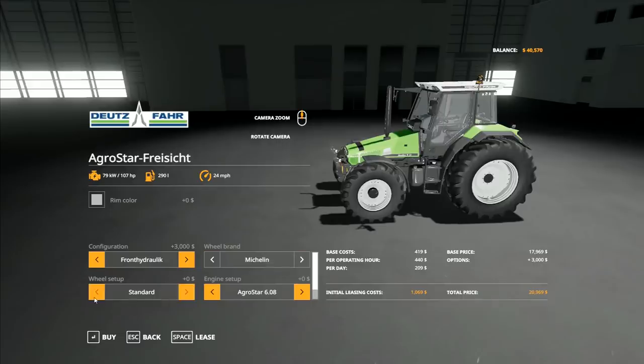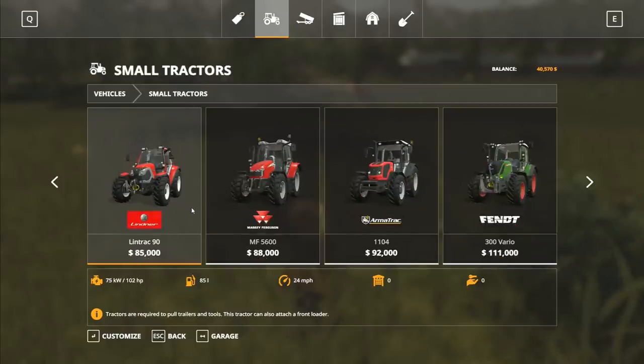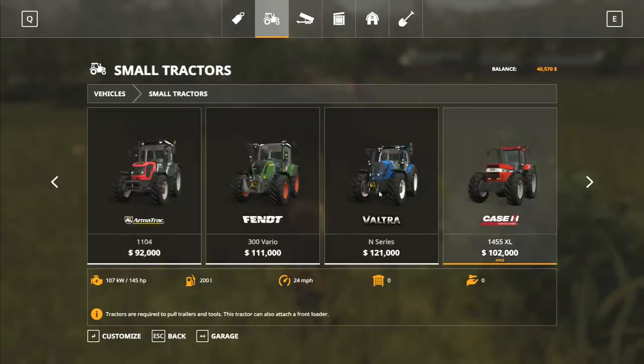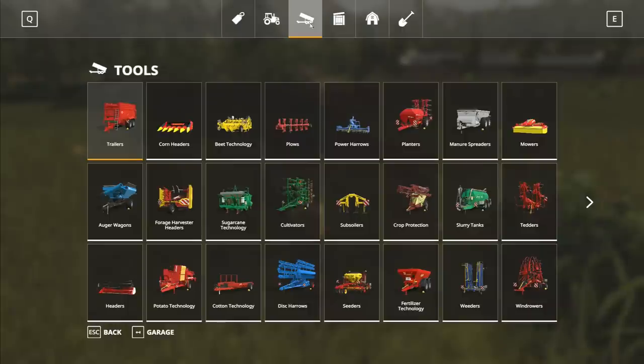We've got multiple wheel options and we can also have a front loader attachment - with the basic engine, front loader attachment, and front hydraulic, it's going to cost us $22,500. We can already afford to buy it. I'm not very happy that this tractor has wound its way up the valley, but it appears my hand is being forced. It makes no sense to work towards an $85,000 tractor when we've got one available for $23,000 that will do the same job. So much as I dislike that tractor, it looks like it's going to be part of the fleet.